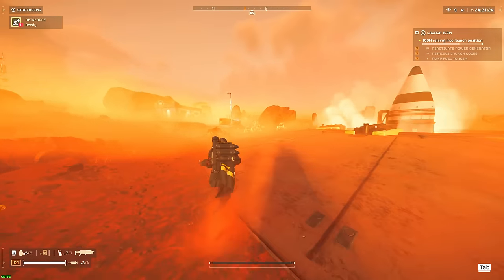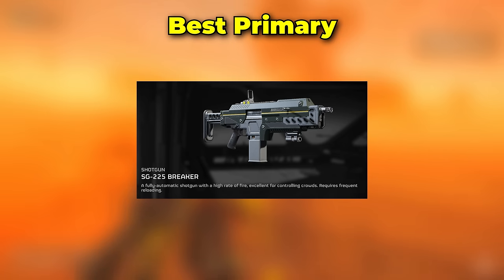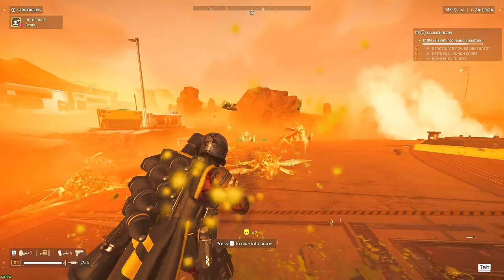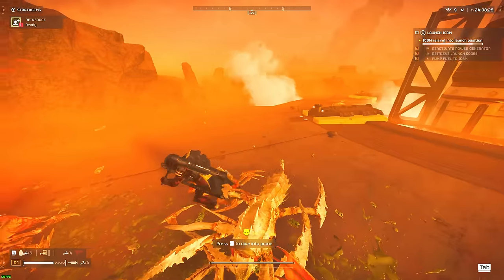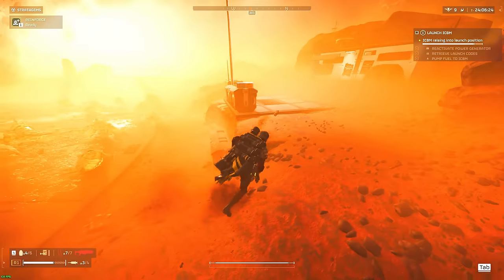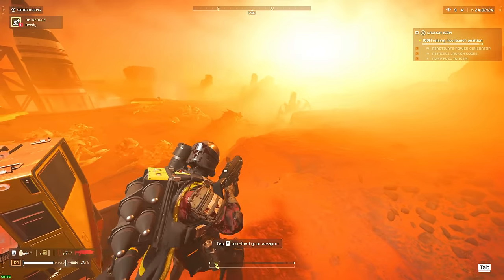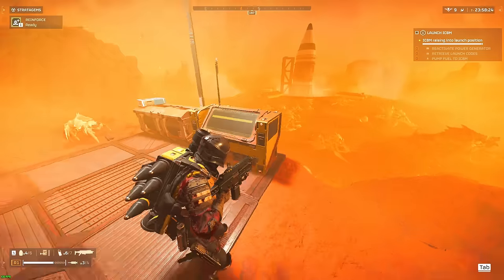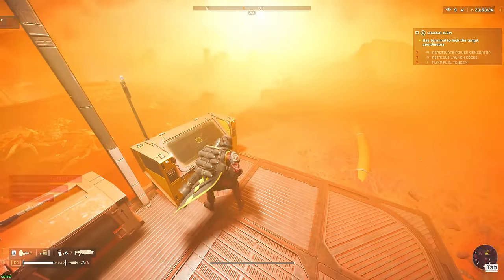Starting off with the primary weapon, we'll be selecting the Breaker Shotgun — to no one's surprise. The Breaker Shotgun is your best choice when dealing with Terminids, being able to output the most damage out of any other weapon in the entire game so far. It carries a lot of ammo which assists with dealing with swarms, reloads really fast, and much more. As a result, we have a swarm-dealing monster that packs a hell of a punch and can one-hit most smaller units.